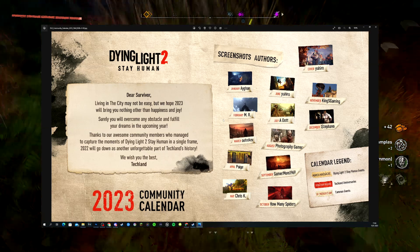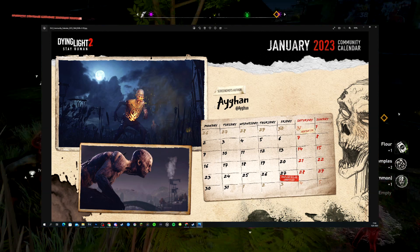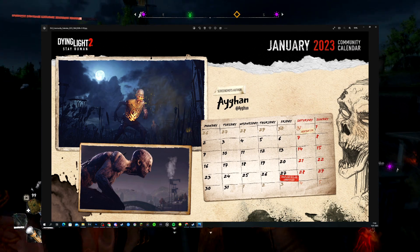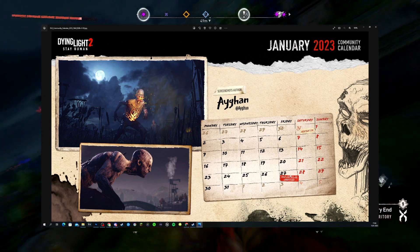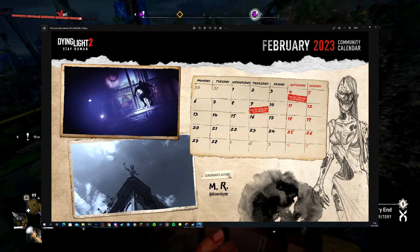First up is January, made by Egghan — a really cool image, one of my favorites I've seen so far. On the calendar we have New Year's Eve and then the Dying Light release anniversary on the 27th.